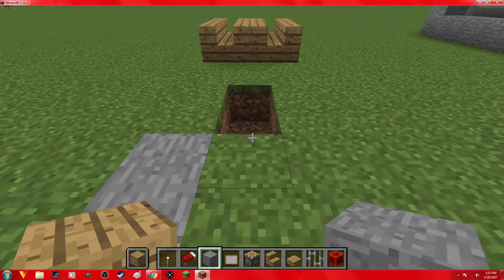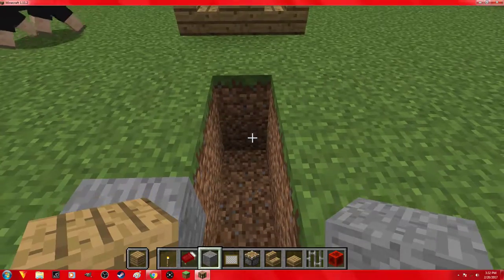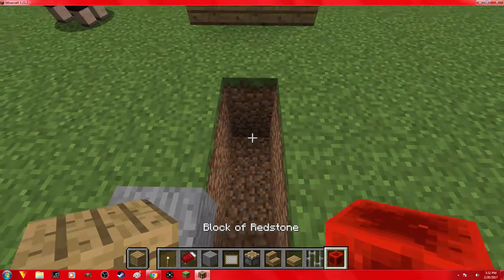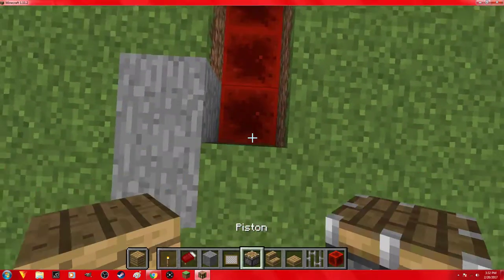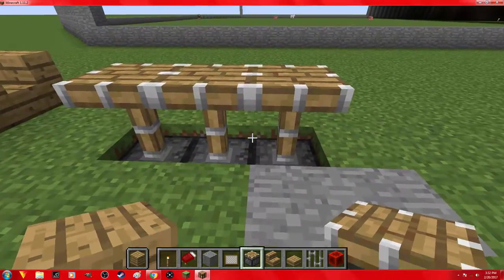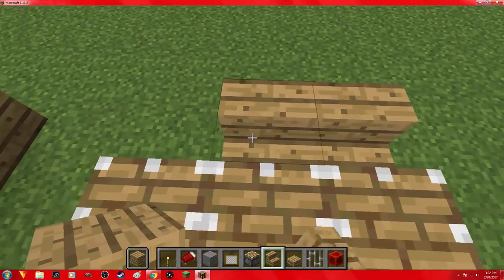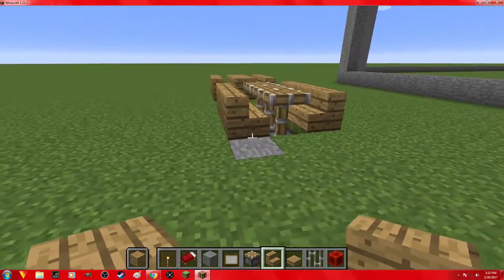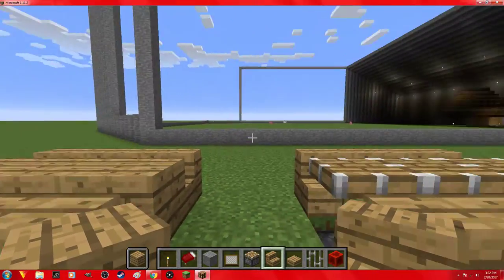Basically what you guys want to do is just dig down two — that's it, just dig two down. Go to redstone, place three blocks, then get a piston and place one, two, three. Then take your oak wood stairs, or whatever kind you want to use for a chair, and place them like that. And voila! Now tell me which one looks more like a table — the left original or the right.